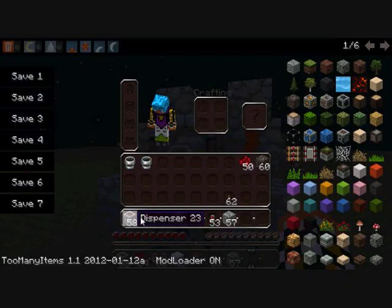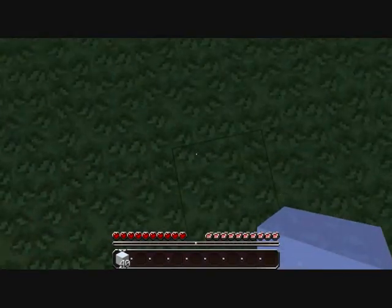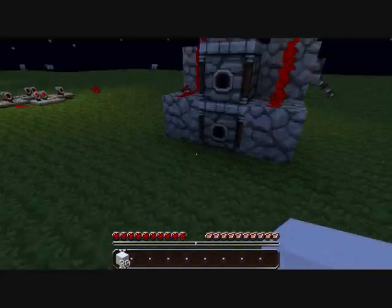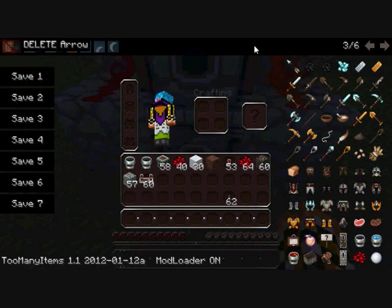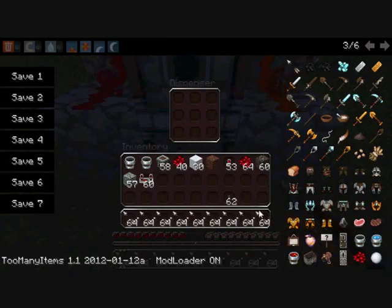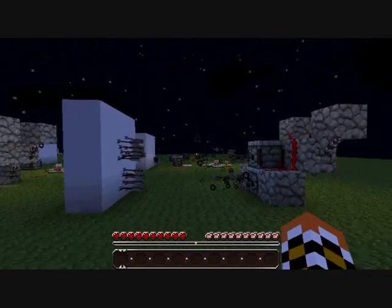Dispenser, dispenser. There we go — we need the lever. We need the arrows. You can hear the first one working hard, but this one will work harder. Now you'll know how to make sentry guns — three types of them.